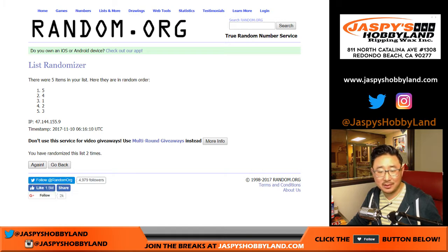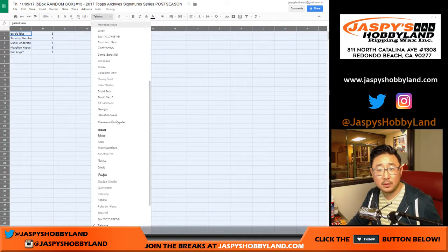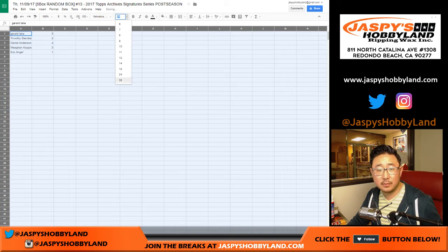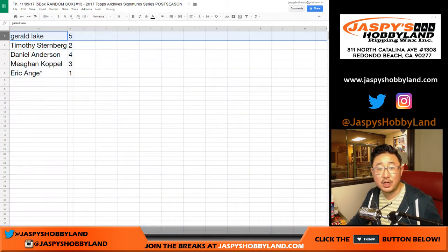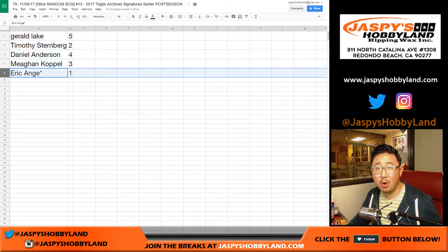Too many numbers. Gerald with box five. Tim with box two. Daniel with box four. Megan with three. And Eric with one.